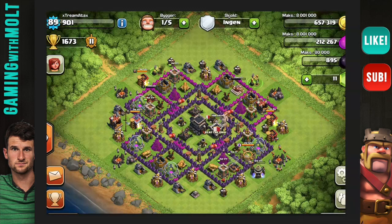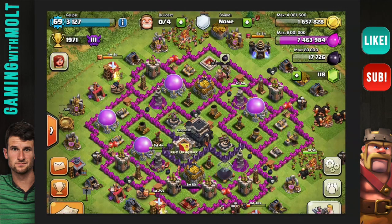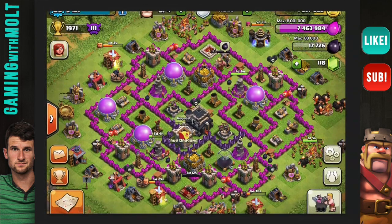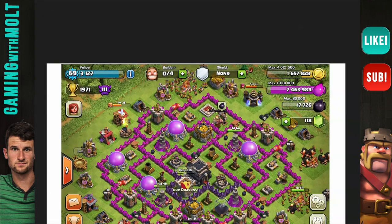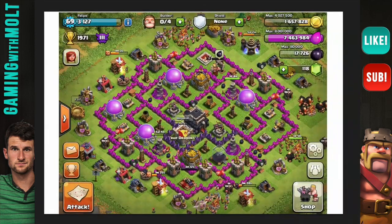Next we have Felipe. I cut off some of his base — let me scoot this up. All right, so here's Felipe. He is a town hall 9 like the rest of them, centralized, trophy base. This base was definitely rushed — I'm a level 75 or 76 and I'm a town hall 8; he is level 69 and he's a town hall 9. You can really notice if somebody is rushed not only by looking at their base but by looking at their town hall level versus their overall level.